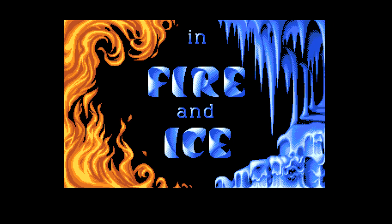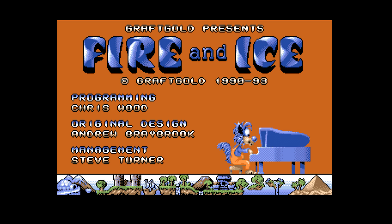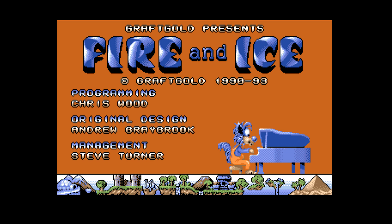There it is — Fire and Ice — loading up nicely. You can see the fire on the left and the ice on the right. It goes black and white. This is Fire and Ice, a Graftgold game from 1990 to 1993.